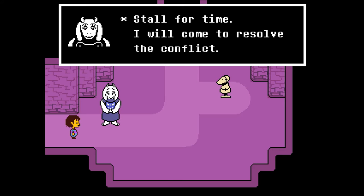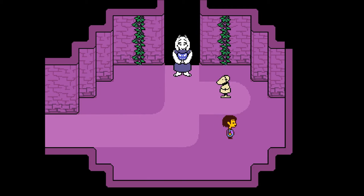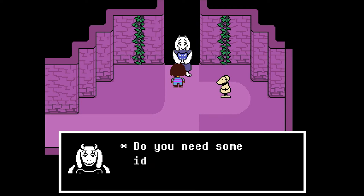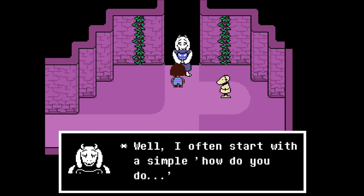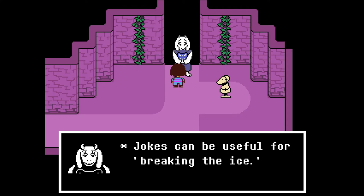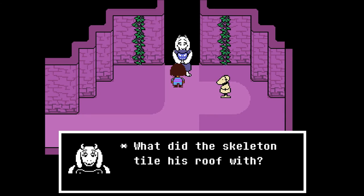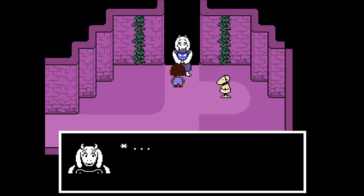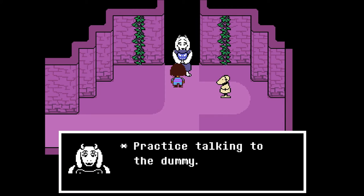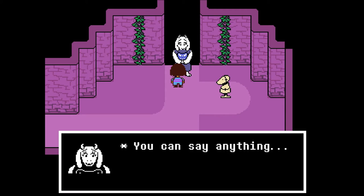Stall for time. I will come to resolve the conflict. Practice talking to the dummy. Do you need some ideas for conversation topics? Well, I often start with a simple 'how do you do?' You could ask them about their favorite books. Jokes can be useful for breaking the ice — listen to this one: what did the skeleton tile his roof with? Shingles! Well, I thought it was amusing. Practice talking to the dummy — you could say anything. The dummy will not be bothered. I was hoping she had more jokes.